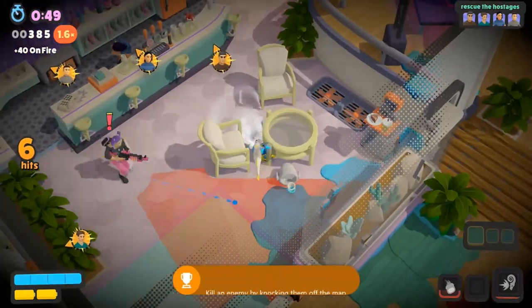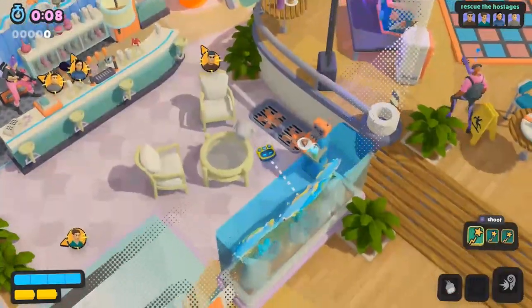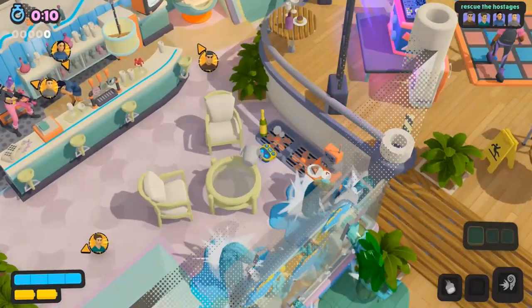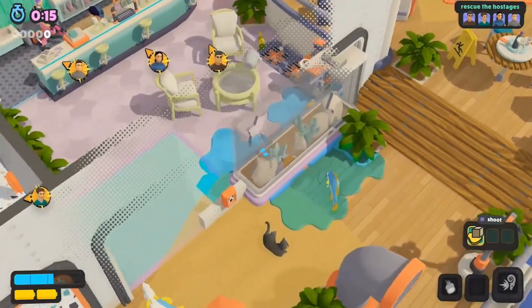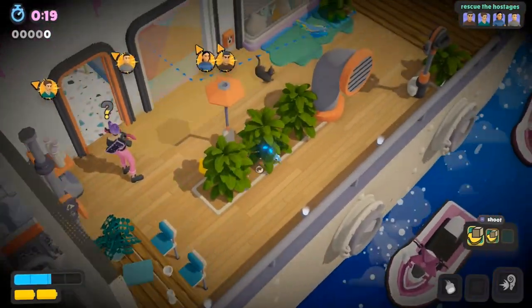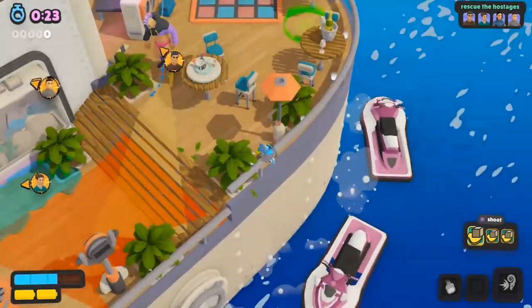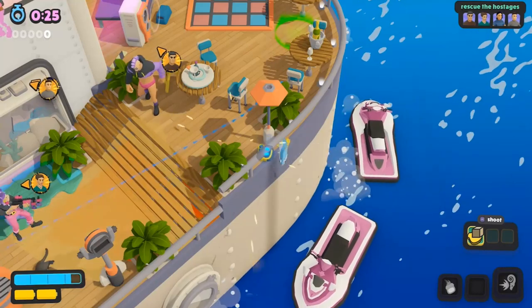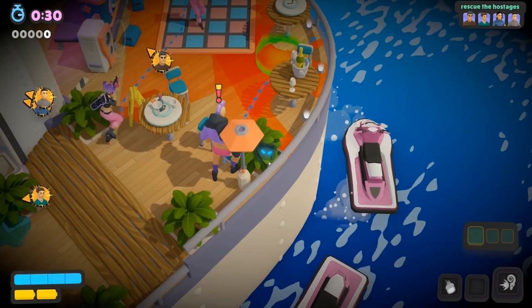Next up, while you're here, you can also get the Beach Please achievement for equipping a fish, as well as the Free Willy achievement for rescuing all of the fish in Cyber Crews. Make your way into the bar area, throw a projectile at the fish tank to break it, then suck up all three of the fish and throw them off the boat into the water. Be careful not to let any enemies attack you while you have a fish equipped or it'll disappear. Once you throw all three fish into the water, that'll unlock the Free Willy achievement.